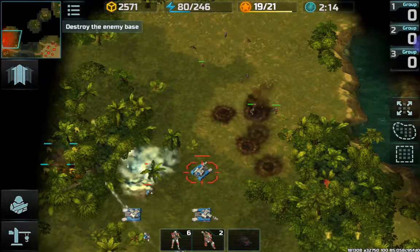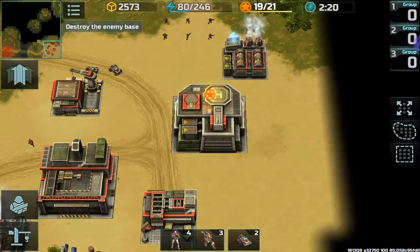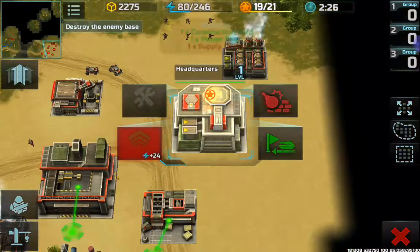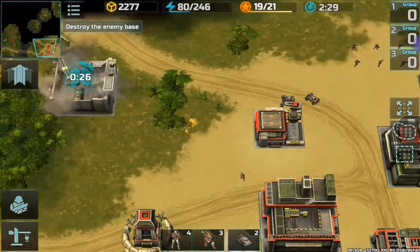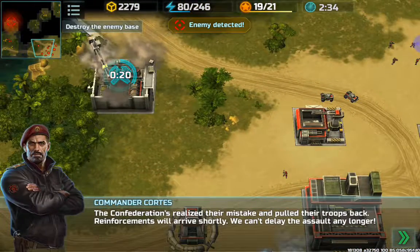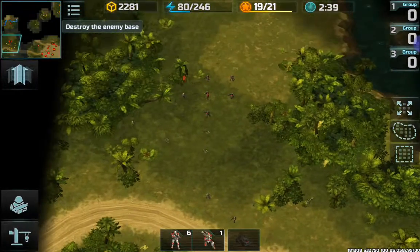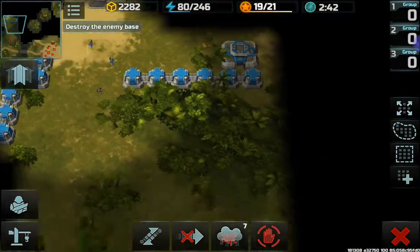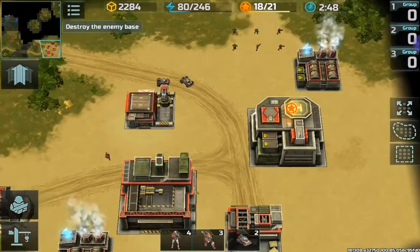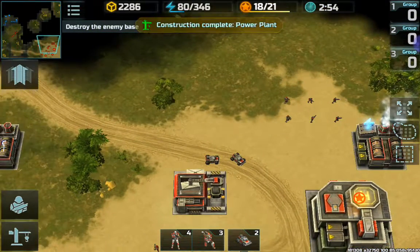Fight that. Supply center — place the building. Why is it a power plant? Yeah, no supply center. Enemy detected. How did my guys survive? Somehow. That takes forever to build. Building complete. Thank you.